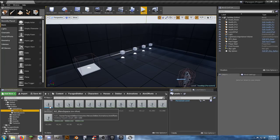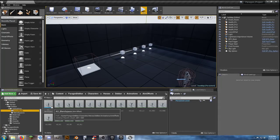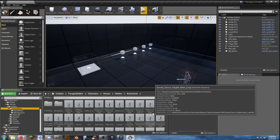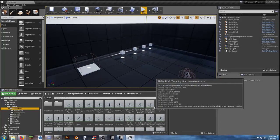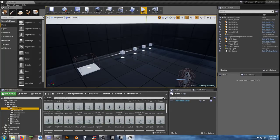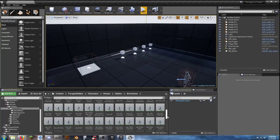Looking directly at the animations, as long as we have the basic turns and a walk and a run, that's the biggest thing we need to work with. I can create a basic setup and then start adding basic attacks and so forth — because just giving her a sword attack is not going to work, because she uses a staff.